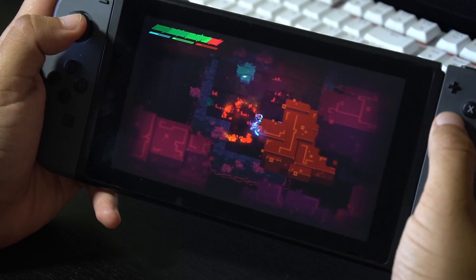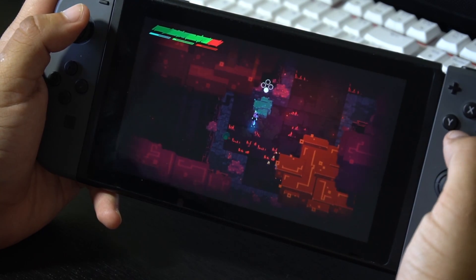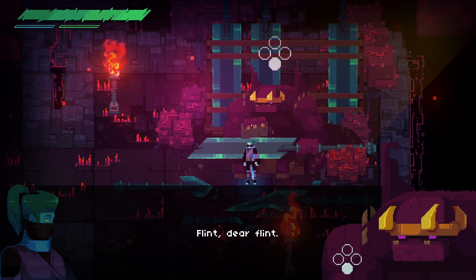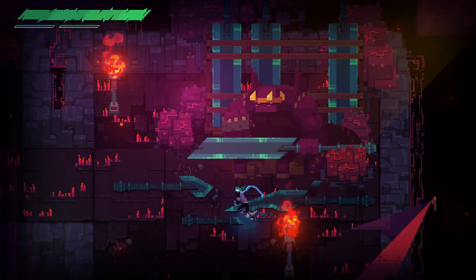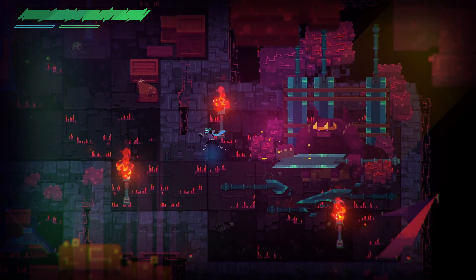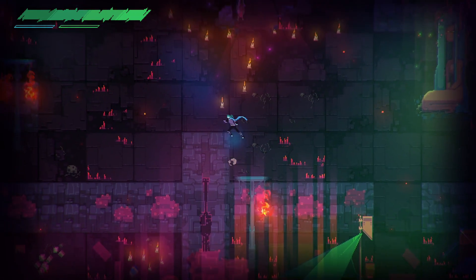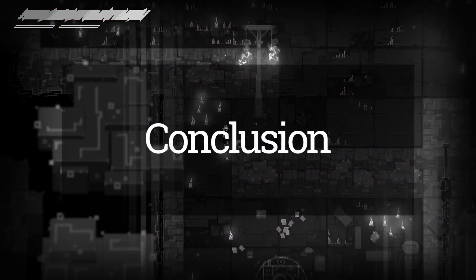In the sound department, Phantom Trigger features a lot of techno and electronic heavy music that totally contributes to the cyberpunk aesthetic the game is going after. The sound effects — like a lightsaber activating every time you do an attack, or an electronic piano key during dialogue conversations — really capture that futuristic feeling this game is trying to present, and it's all very well done.